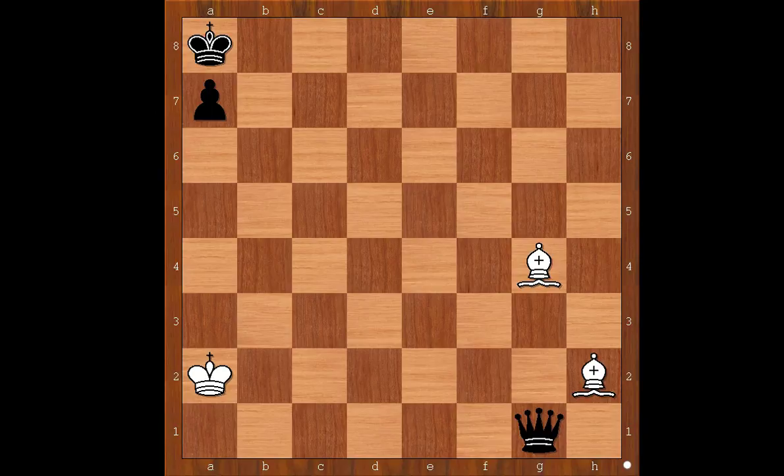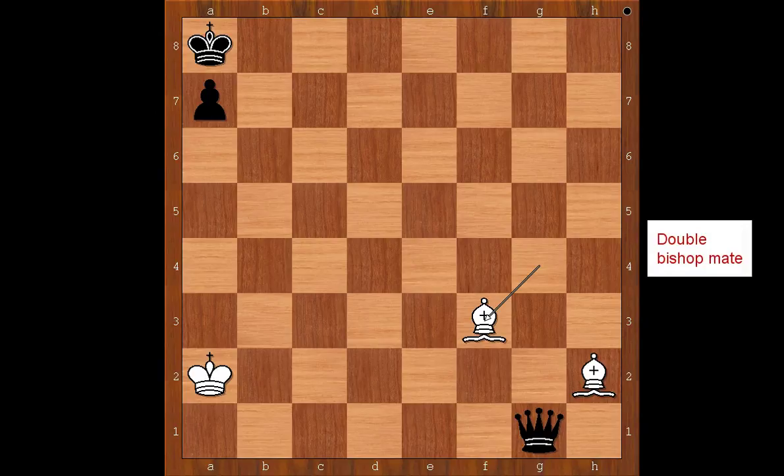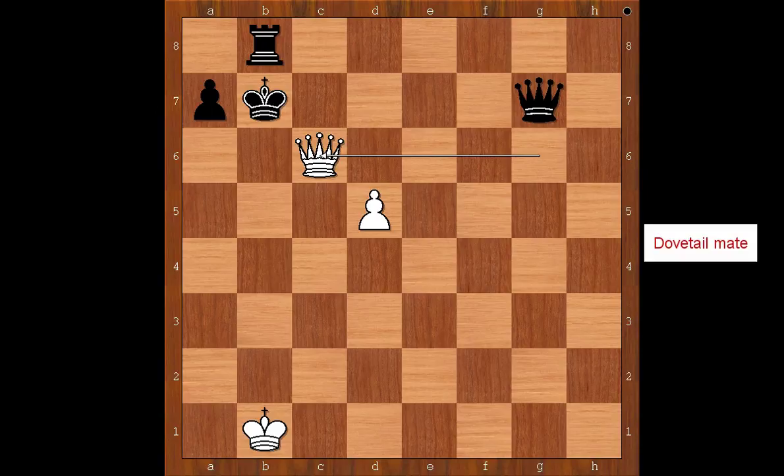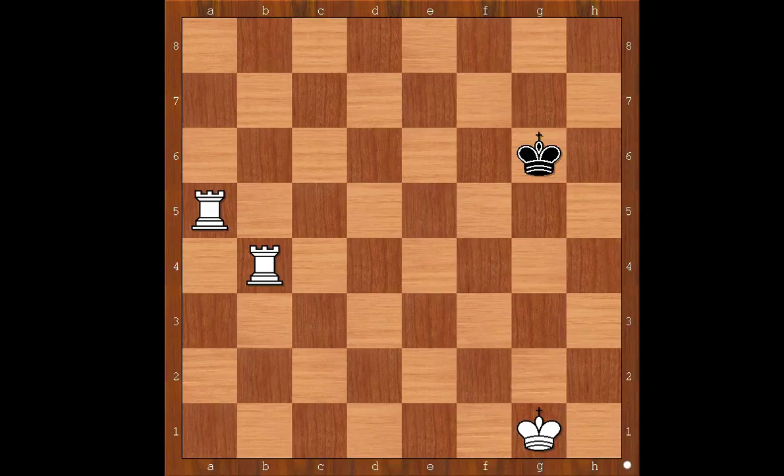White to move and the move is Bishop to f3, checkmate. Wb mate. White to move and the move is Queen to c6, checkmate. Dovetail mate.